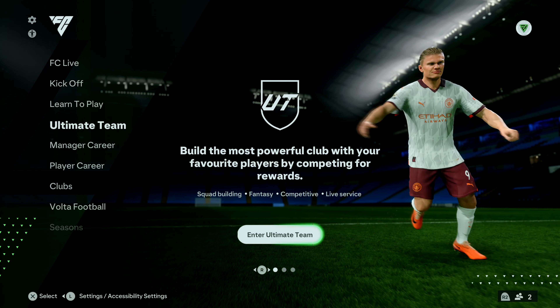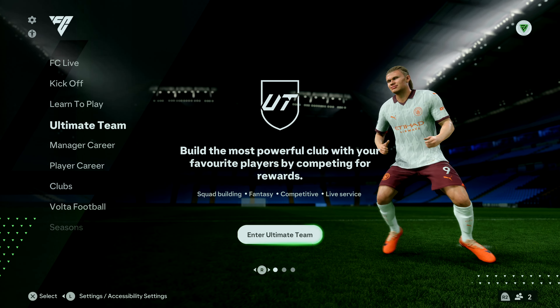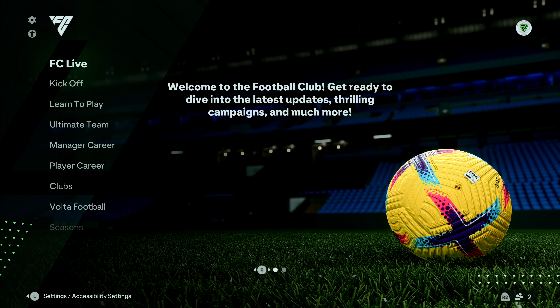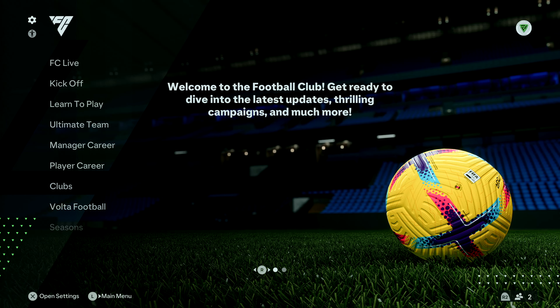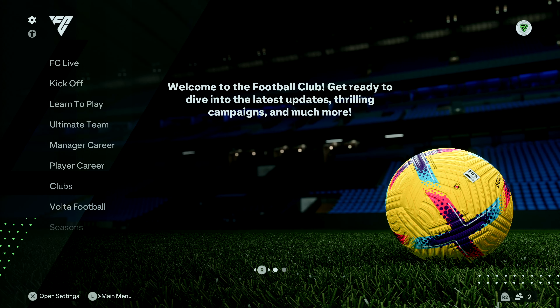Here's how to change screen brightness and contrast in FC24. From the main homepage, scroll up all the way and then scroll left so you're able to access the two icons in the top left corner.